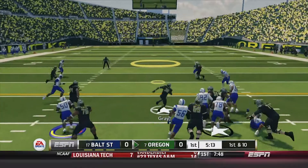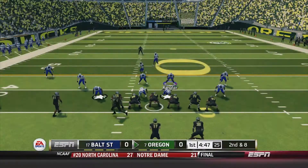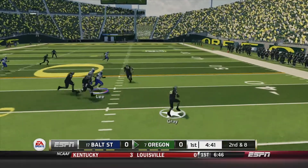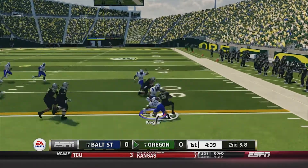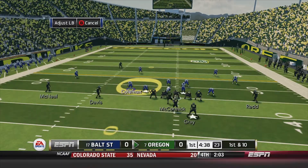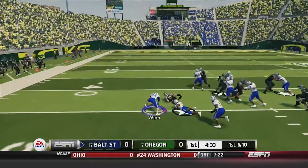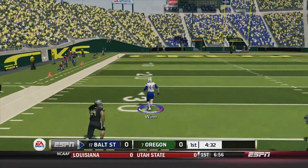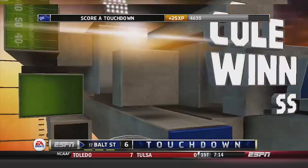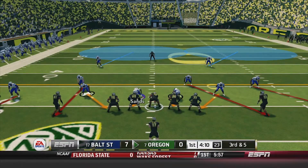Handoff to Gray up the middle, gets up to about the 35-yard line, a 15-yard gain. Second and eight — Burmeister back to pass, throws the screen to a wide-open Gray, Gray with plenty of space but hit from behind, gets nine yards. First and 10, here's Burmeister, he rolls right, he's gonna run it now, hit hard by Keevan Hodges, he fumbles it. Picked up by Cole Wynn, and Wynn takes it all the way for a touchdown! A big hit by Keevan Hodges, Burmeister coughs it up, and Wynn takes it to the house. 7-0 lead for Baltimore State.